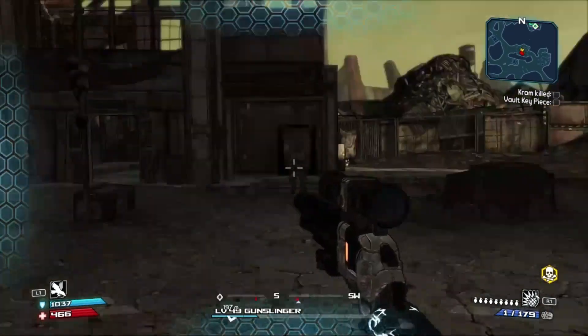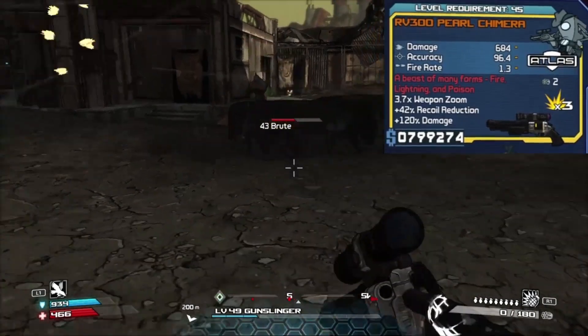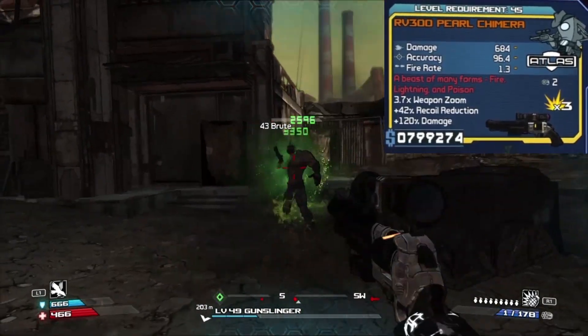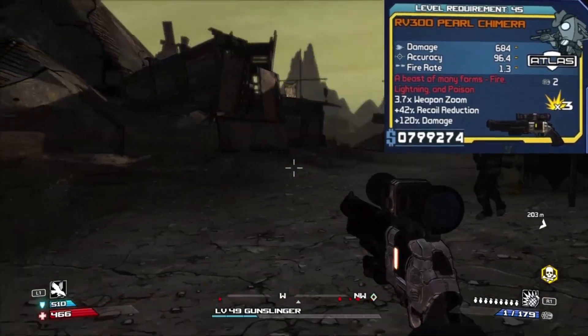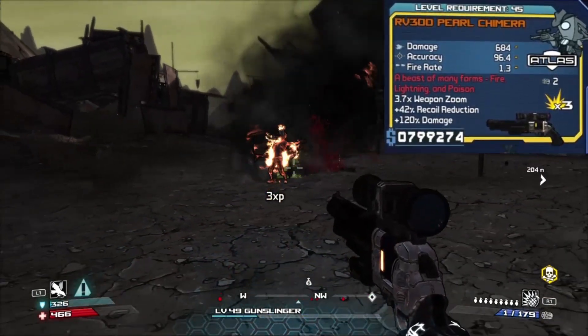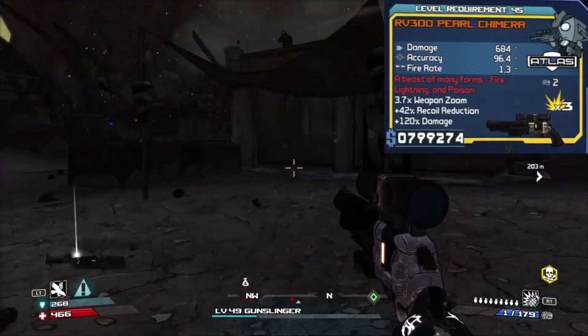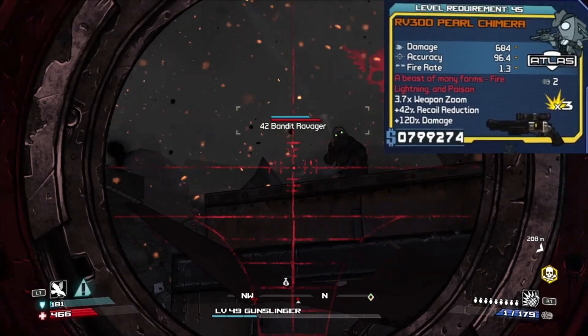You've got to check this gun out. So first of all, it does 684 damage, accuracy of 96.4%, fire rate is 1.3, 120% extra damage, plus 42% recoil reduction, 3.7 times the weapon zoom, and a times 3 explosion effect.